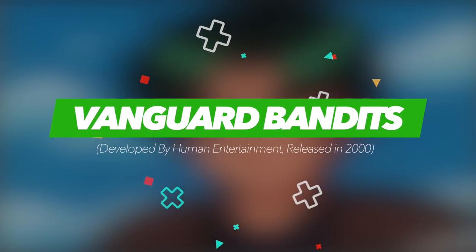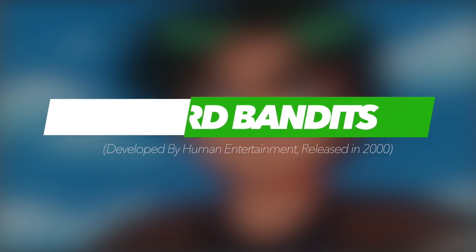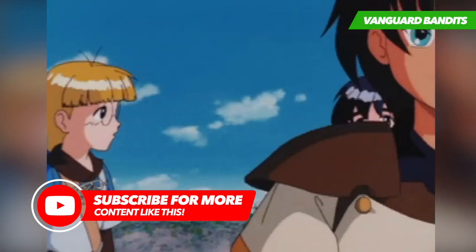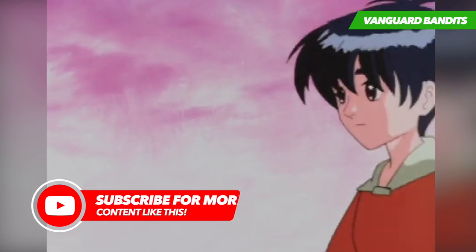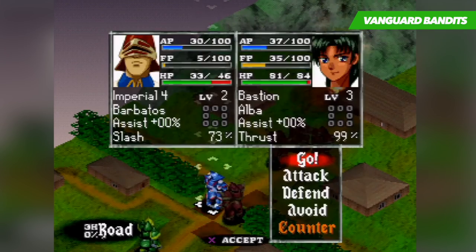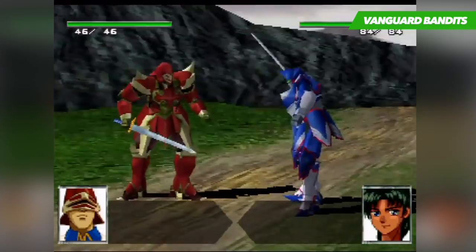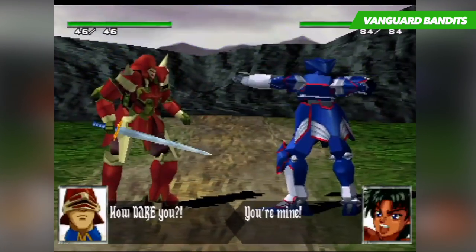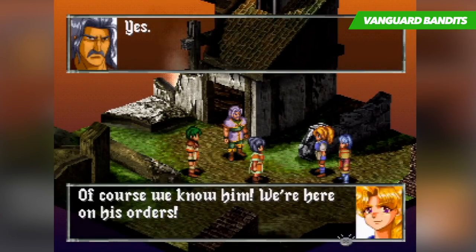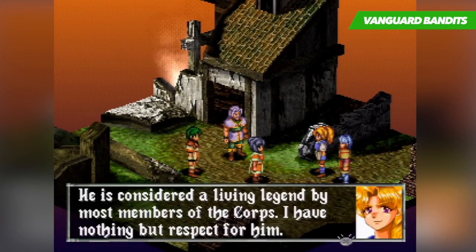Vanguard Bandits, which is also known as Epica Stellar in Japan, is one of those obscure Japanese games that would have never been released in the west if it wasn't for companies like Working Designs. It sees the player assuming the role of Bastion, a young man whose ultimate goal is to save the kingdom from the vile clutches of an empire. There are three main stories in the game, and while they all lead to about the same ending story-wise, they develop everything else differently.